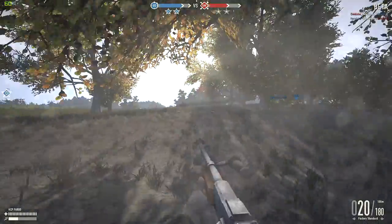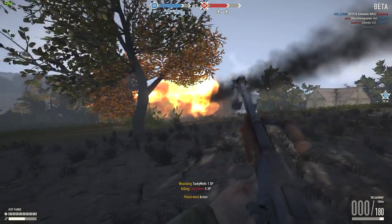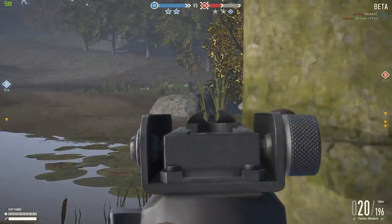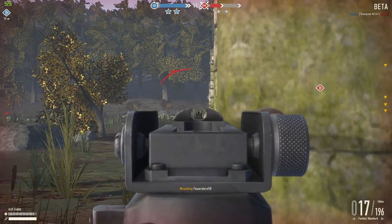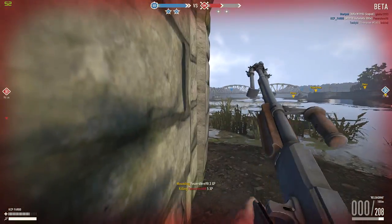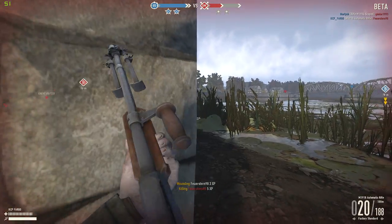So, the pros and cons. The pros: the BAR is awesome at medium range — great damage and rate of fire, and enough accuracy to get the job done. It also has a respectable reload time, and if you have the tight grip perk, it's a little more accurate. Also, it looks really cool.